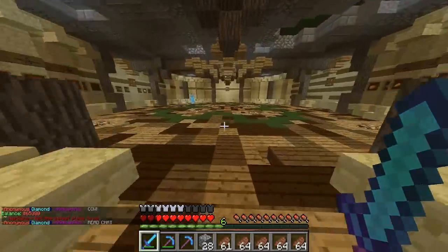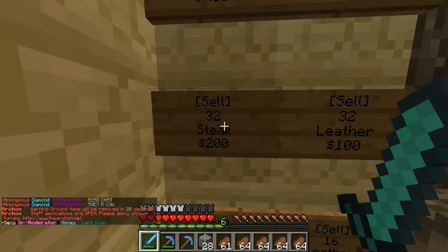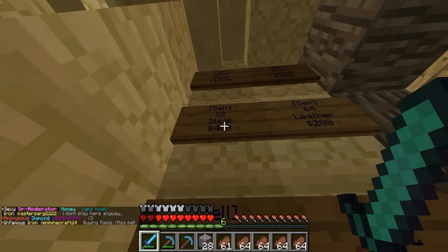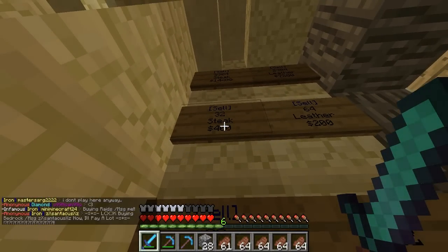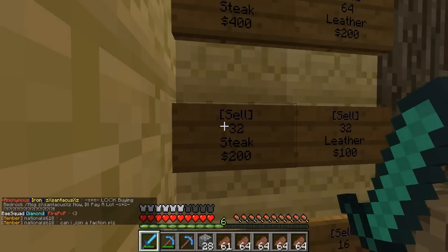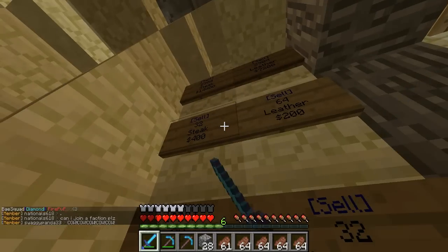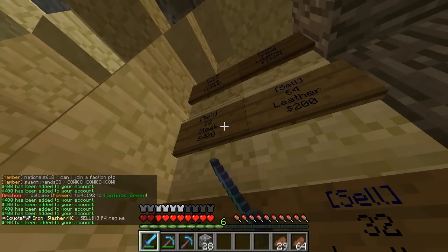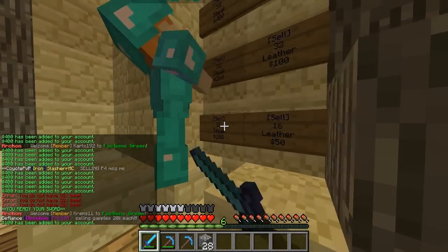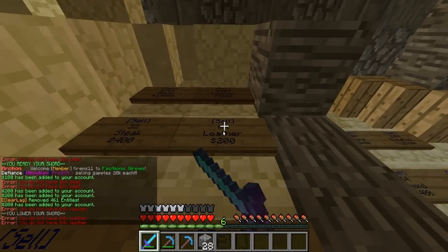Actually guys, I wanna quickly tell you about a bit of an exploit. Look at this - on green, I don't know if this is on any other colour, but on green you can sell steak for 32 for 200. But the sign above is 32 for 400. What the hell's up with that? It's supposed to be 64 but the guy who did this sign put 32, so you either sell it for half the price or sell it up there. Come on Archon, I thought you were better than this. I'm exploiting your shop - I'm sorry man, I just wanted to sell my cooked beef. Let me just sell my lever.